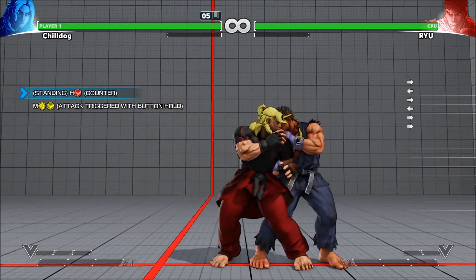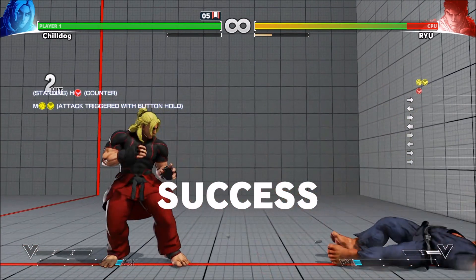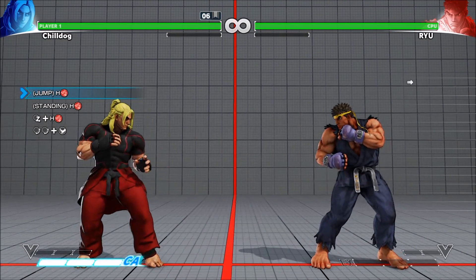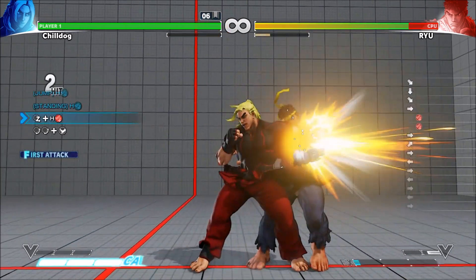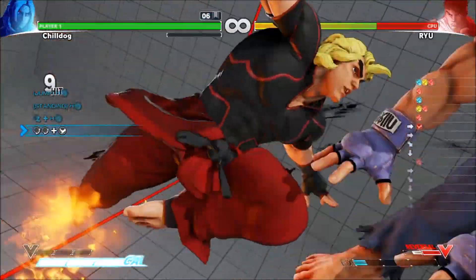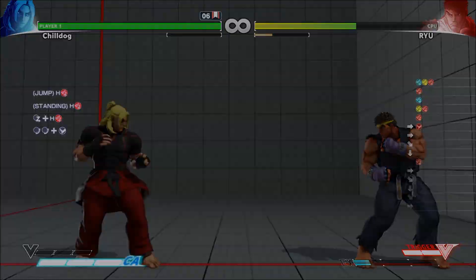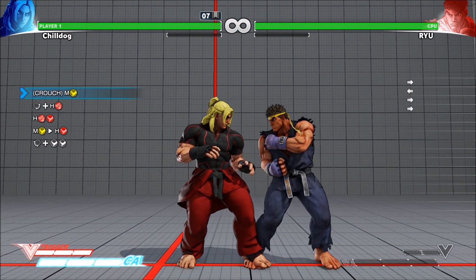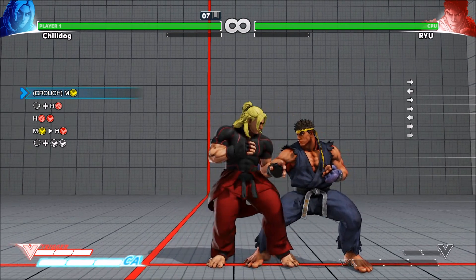Standing hard kick - so this is a crush counter it looks like. All right, all right, awesome. Jumping hard punch, standing hard punch, dragon punch, super - so another super cancel just like Ryu. Easy money. I'm guessing he's gonna have some V-skill cancels or maybe a V-trigger cancel. That's when it's gonna get hard. Crouching medium kick, fireball - yep, V-trigger cancel. Target combo into super, so let's just try the last part.